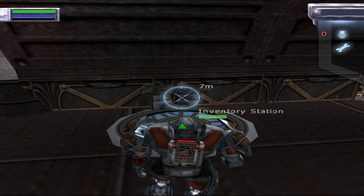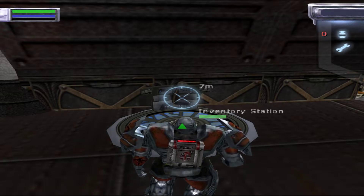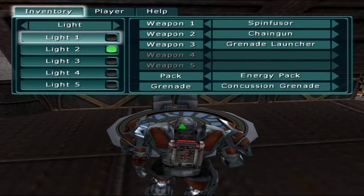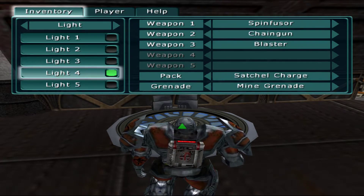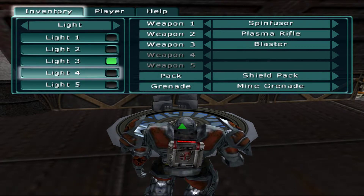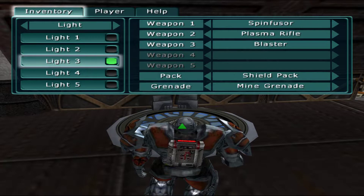Now go into your inventory setup and select the shield pack. Once you've done that, go and get one from the inventory station. The shield pack provides extra protection against enemy fire at the expense of your suit's energy reserve. When the shield is active, the shield pack icon will flash and you'll hear an audible cue. Remember, if your energy runs out, the shield will deactivate. Use it by pressing the circle button.